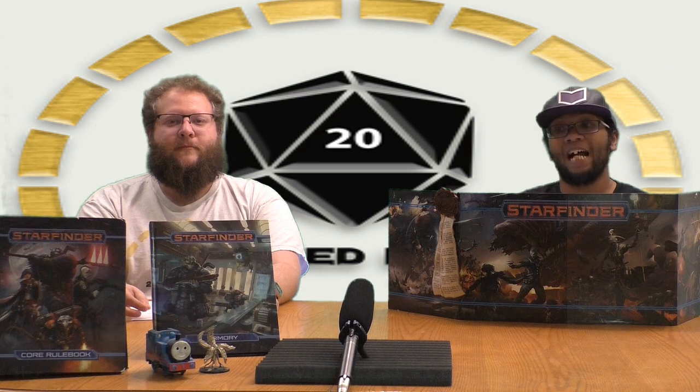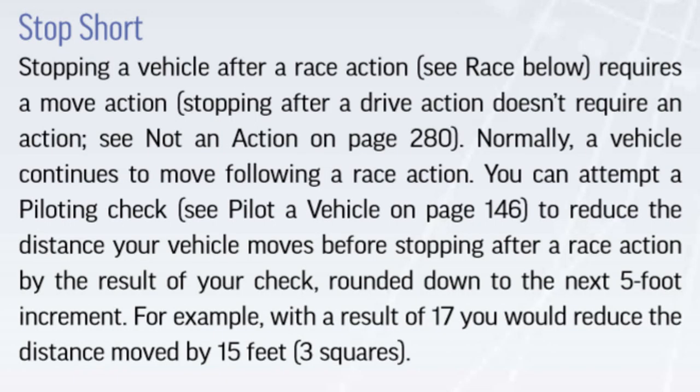One action is the stop short action, typically used after a race when you want to stop your vehicle before slamming into a wall or a cliff. You make a piloting check to reduce your speed down to the nearest increment of five. You can also attempt to take control of an uncontrolled vehicle — say the pilot is dead or incapacitated. You use your move action to take control, and the vehicle doesn't change speed from what it was on the pilot's turn, unless directed by terrain. Once done, the vehicle's initiative becomes your initiative.